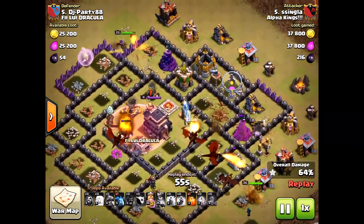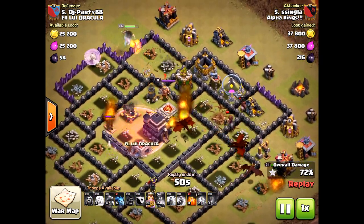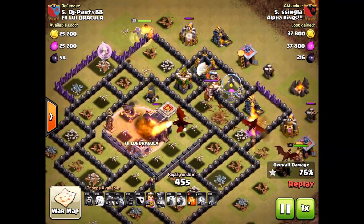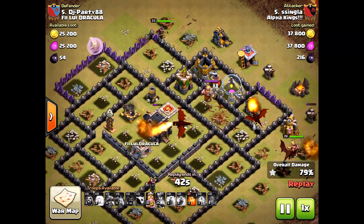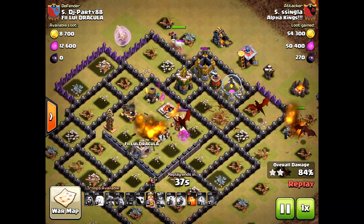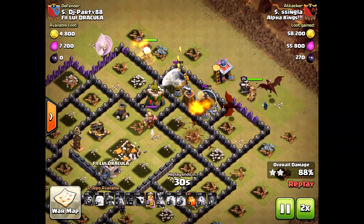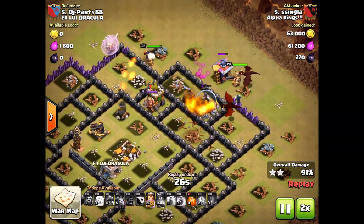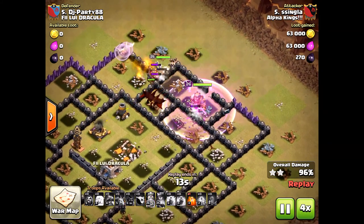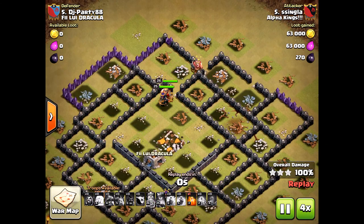Look at that expo right in the middle taking out everything. If he'd brought some wall breakers, he could have funneled the queen toward that expo, which might have been better than the archer towers on the outside. Anyway, this strategy is especially useful if you don't have ground units up and running — you can use a queen healer alongside dragons. It gives you a variety of options, and sometimes you just get bored using the same units and want to switch it up.